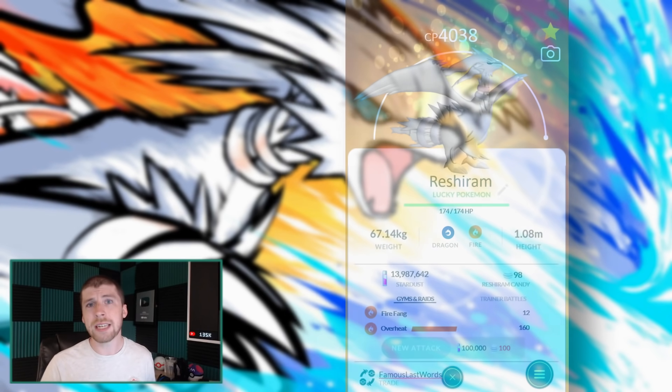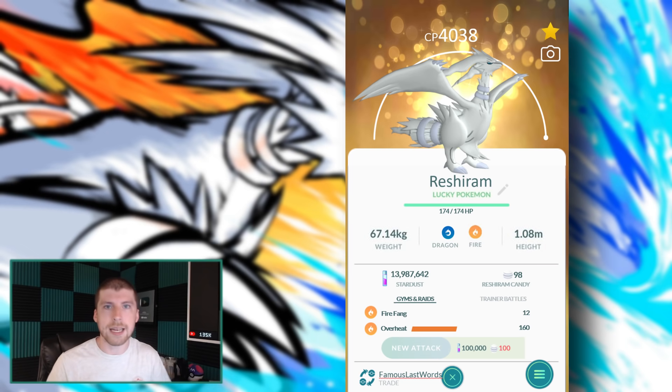Regardless of that, we are seeing some solid results for Reshiram — from the raid side and from the PVP side. It's not very often that you get a Pokemon that can do well at both, but ladies and gentlemen, we're finally receiving one. Definitely use it from the fire typing on the raid side, and then from PVP just go in with the moveset we talked about. I'm going to give this Pokemon a seal of approval. It is worth powering up, and it is also worth unlocking a secondary charge move if you are focusing on PVP. You can simply TM if you plan on using it for PVP and then come right back to it when you want to use it from the raid side.